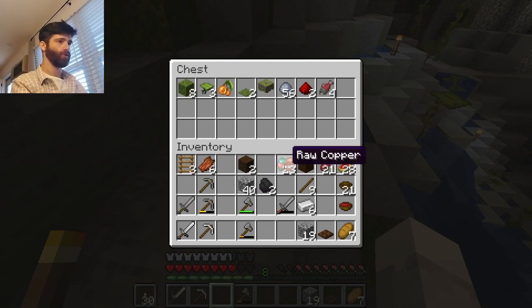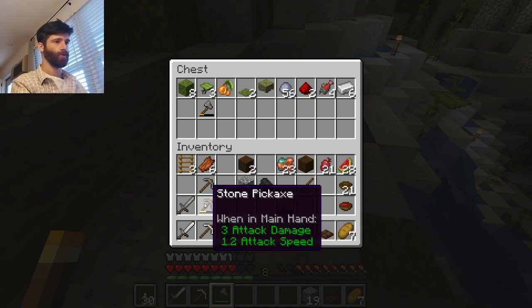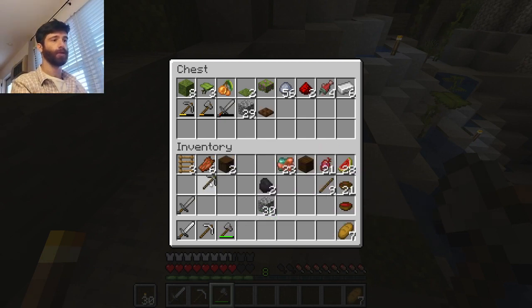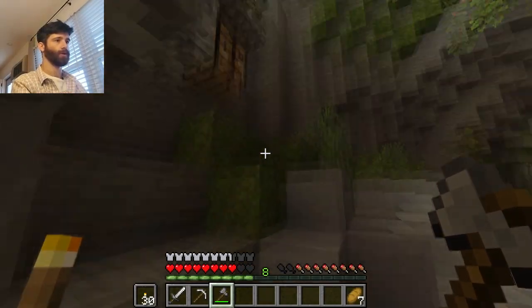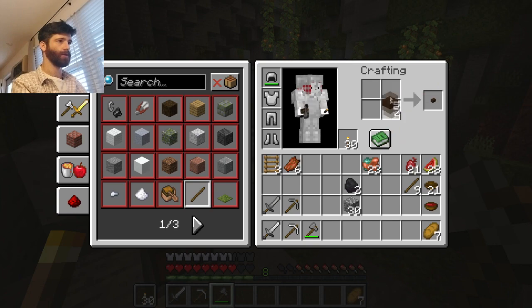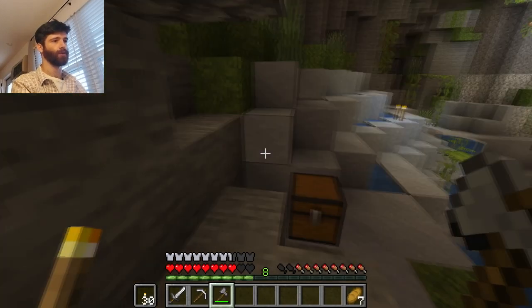I'm going to put this in the furnace as well. I won't need that, I won't need that much cobblestone. I won't need a trap door. I will probably need more wood so let's keep the wood. I might need a lot more wood. How many sticks can I get - 25? That's enough sticks actually, that's good.